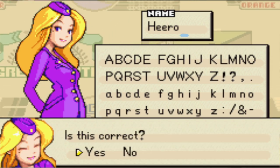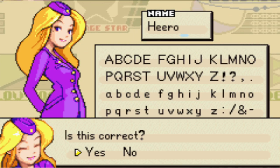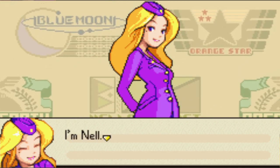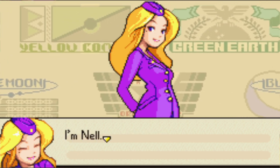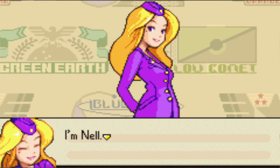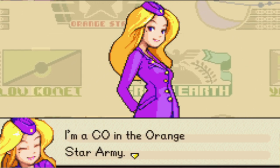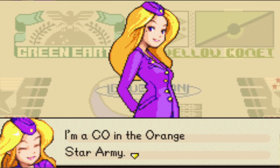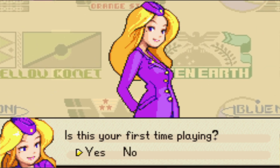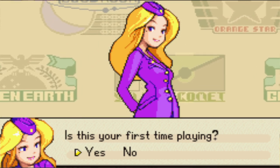There we go. Sort of yes, sort of no — I'd put the full name, but we only have eight characters to work with. Yes, this is Nell, your commanding officer and the most broken character in the first game. And the only way you're gonna get her is by playing through Advanced Campaign — have fun with that. Yes, we are in the Orange Star Army, the in-game equivalent to the U.S. Sort of. Is this my first time playing? No, but for the sake of the LP, we're gonna pretend like it is.